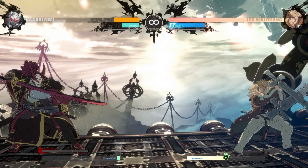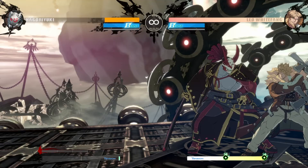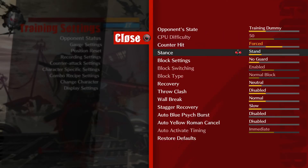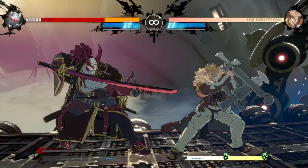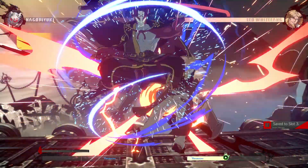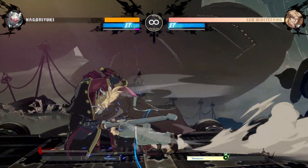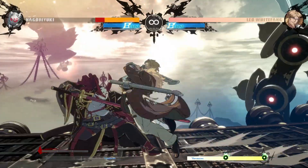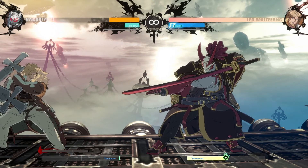Another technique: burst to put your opponent in a bad spot, or whenever it's a situation you don't want to deal with. For example, if Leo does a mix-up using his resources and I know he's going to mix me, I just burst — I don't want to sit there and block a mix I can't mash out of. That's a great way to use your burst. You don't always have to be getting combo'd to use it. Burst will definitely win you neutral or win engagements you otherwise would not have won.